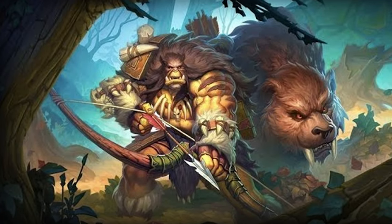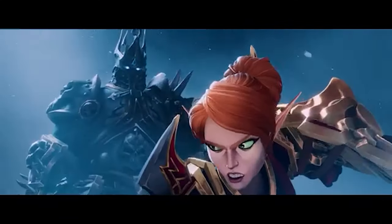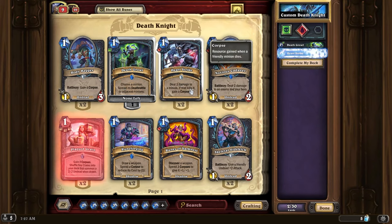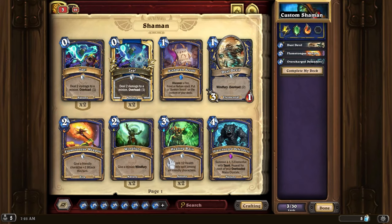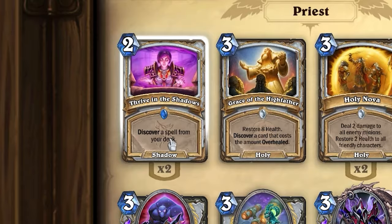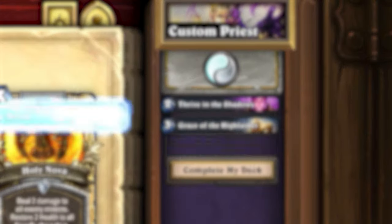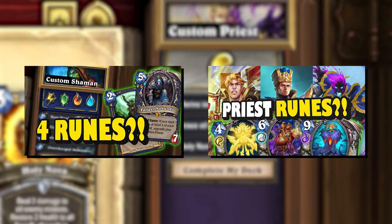Let the hunt begin. When Death Knight was released to Hearthstone, it brought with it mechanics unlike any of the classes before that. I'm talking about Death Knight's unique deck building and resource systems, but I've begun the process of reimagining some of Hearthstone's older classes by giving them mechanics similar to Death Knight's. I've overhauled classes like Shaman and Priest, and you may have seen these videos.